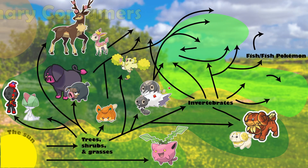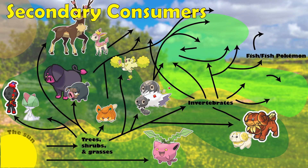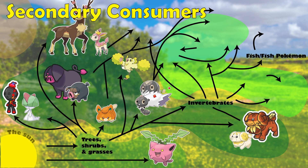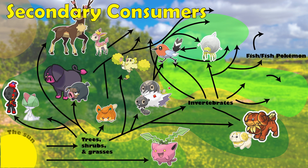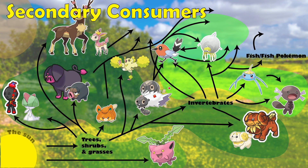Up next are our secondary consumers, which are consumers that consume consumers. Pokemon here include a variety of predators that are mostly feeding on the many insects, such as Tarountula, Fletchling, Surskit, and Paldean Wooper.